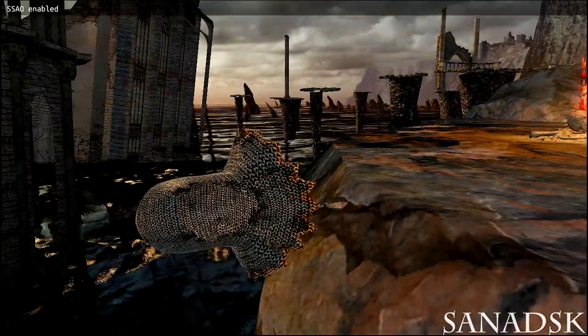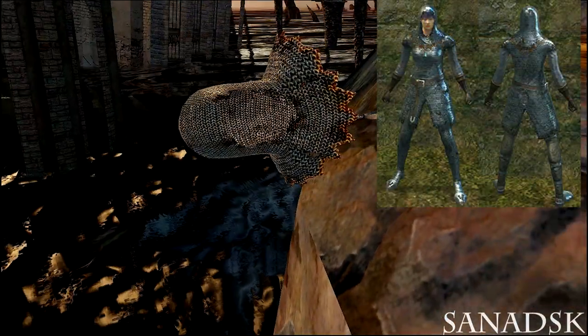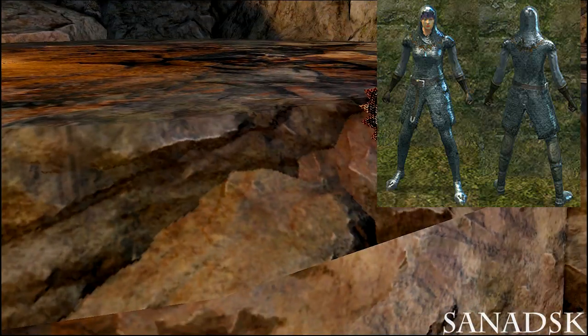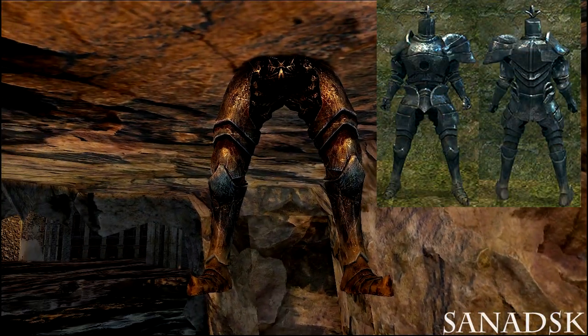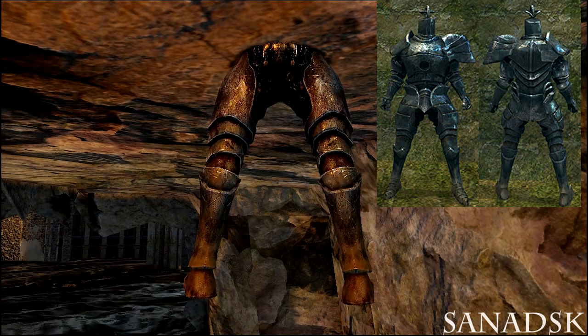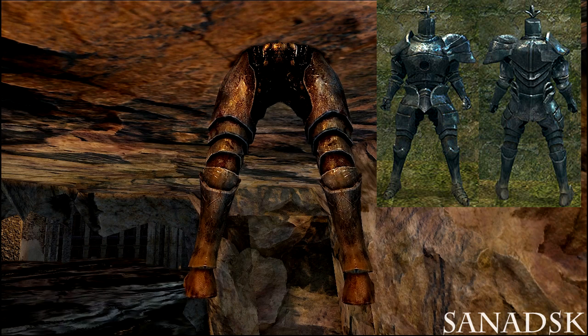The next item is the Chain Helm from the Chain set of Dark Souls 1. The only thing available is the helmet — there is no body part or anything else. After that is the leggings of the Iron Golem, which you fight in Dark Souls 1 before going to Anor Londo. Only the leggings are available; the armor and head are not.